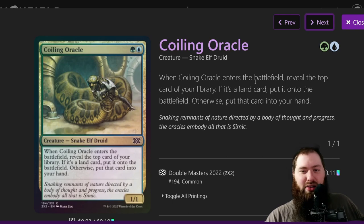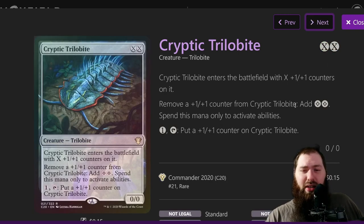Bounding Oracle has three different creature types and a relevant enters-the-battlefield effect: you reveal the top card, and if it's a land you put it into the battlefield untapped, otherwise you put it into your hand. Cryptic Trilobite is actually a free creature, which is a rare creature type. The ability to remove a one-one counter and activate Volo's ability is pretty nice.